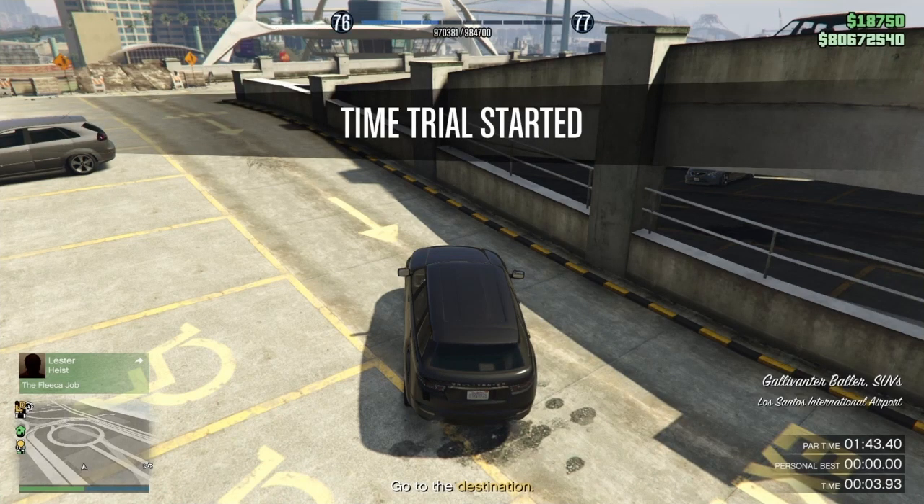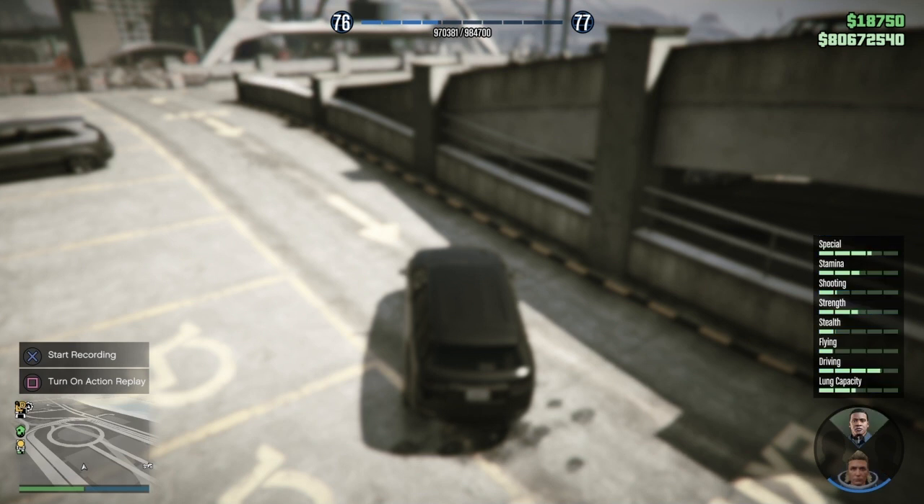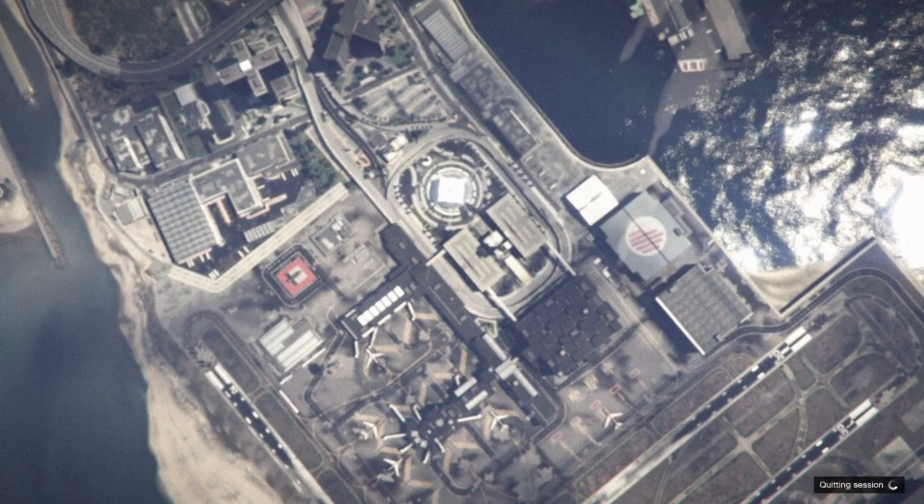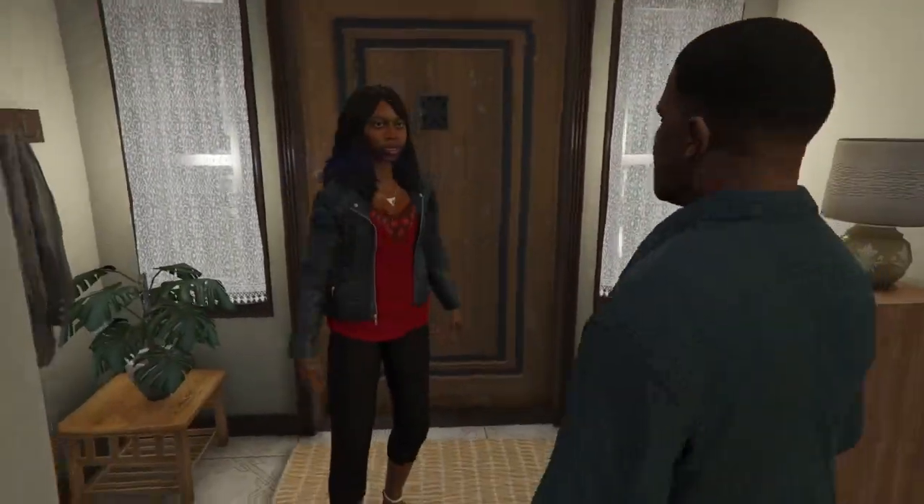Head over to the time trial which is the purple stopwatch icon on the map. It changes location every Thursday. Once you have got to the time trial, drive the street vehicle into it and press right d-pad to start the time trial. Once it has started, hold down on the d-pad and select any story mode character to back out into single player. This is what's going to help us bring the outfit online every single time.